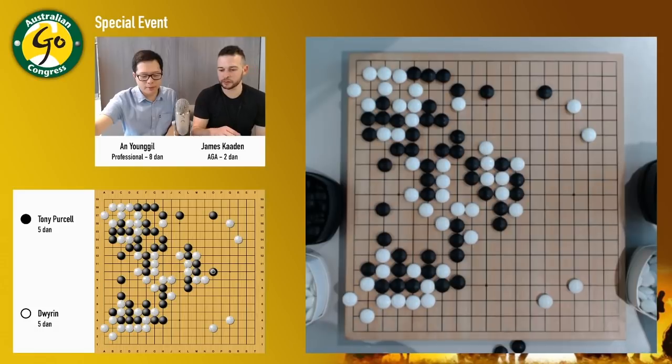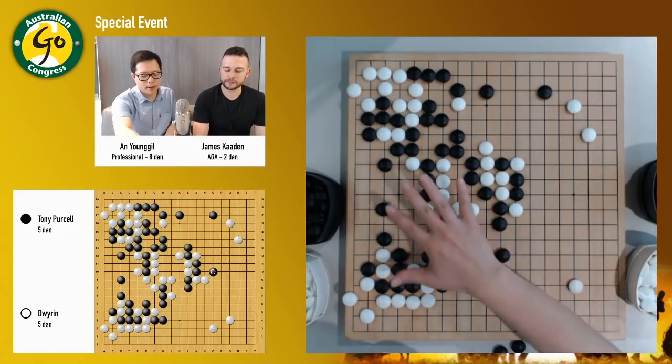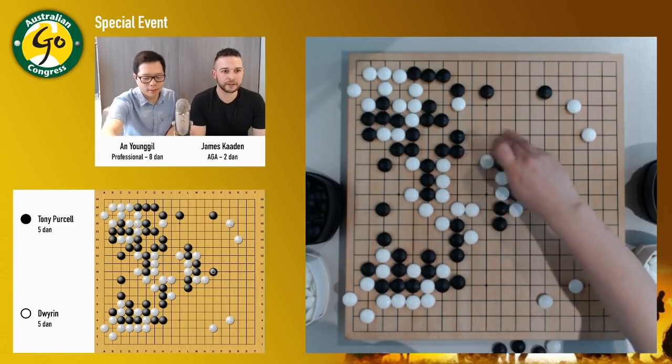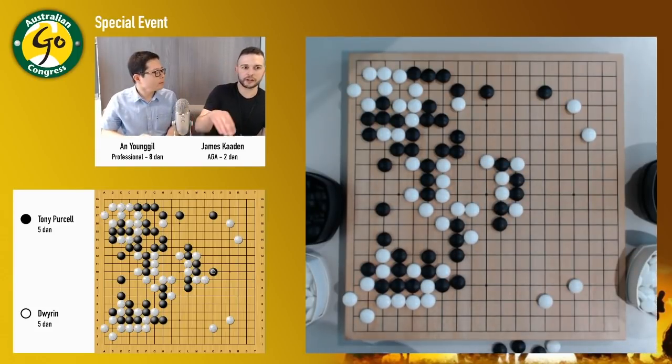I think that's the right sequence for both black and white. So then hane here, and I atari here. If white doesn't do this, then black can easily just atari here, and then atari here, and cut off the white group in center. If black plays one more move here, then they're all being captured. So this atari is necessary.